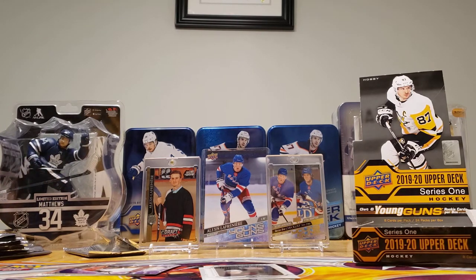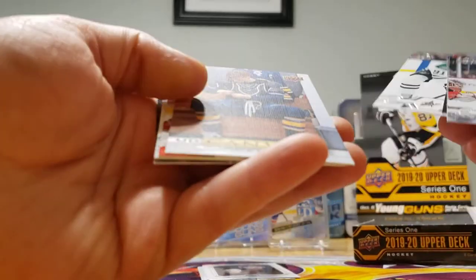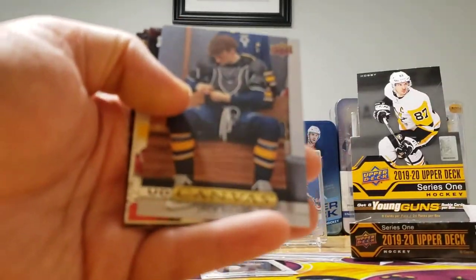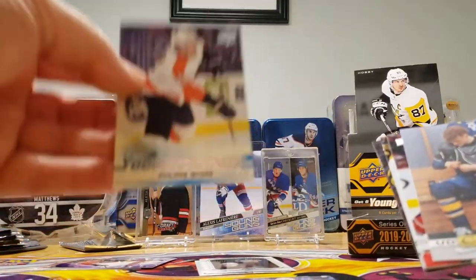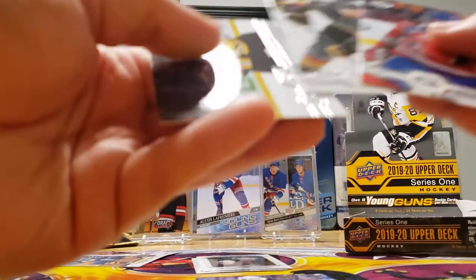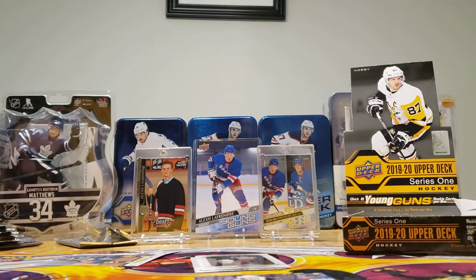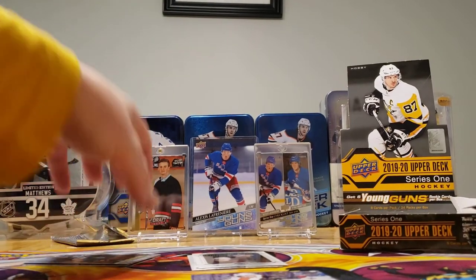So we've got five more Young Guns to go. UD Canvas — Jack Eichel. Young Gun: Philippe Myers Young Gun. And I got a canvas to add to the Patrick Kane one. You would win, because the Young Guns are better than the canvas.